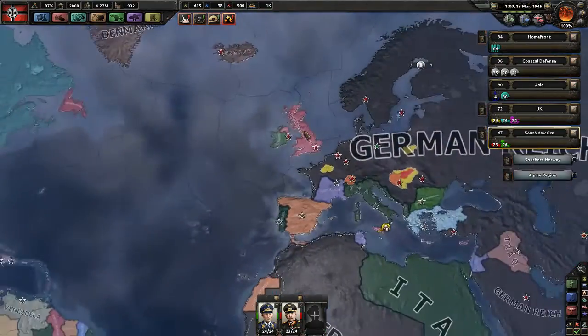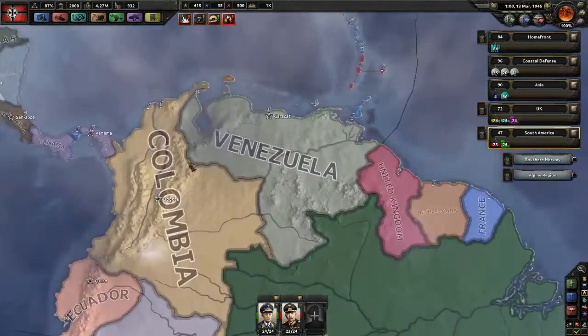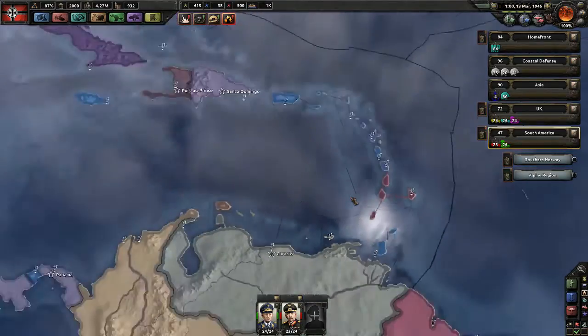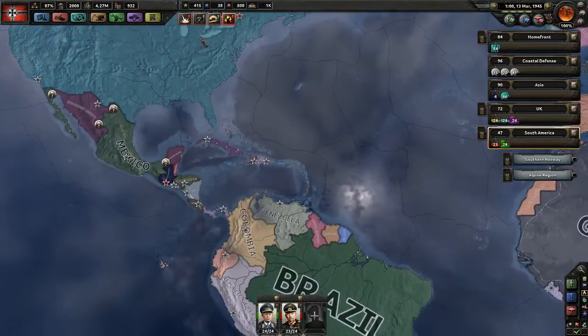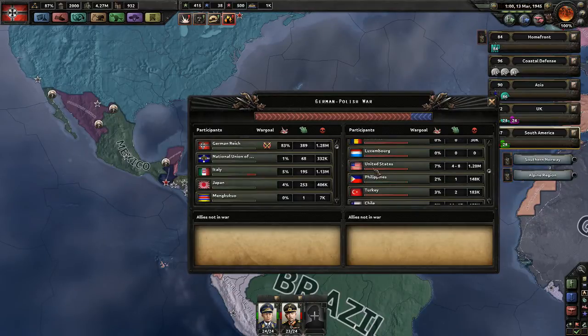If we go over here and defeat the Allies I think we've pretty much won. I do want to get over to Venezuela first. This is all that's left of the United States — their capital is in Hawaii. They're still technically in the war as a minor faction because they don't own much anymore. The Philippines are still in, Chile is still in there too.